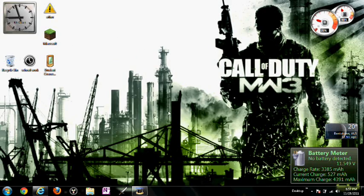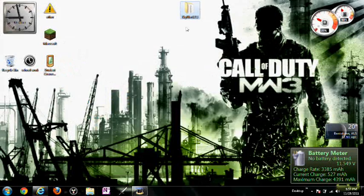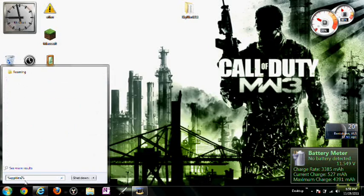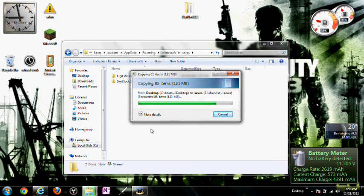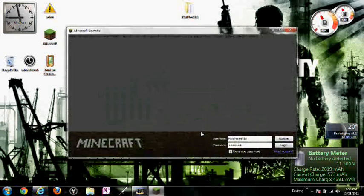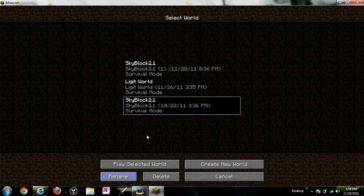All you have to do is download it in the description and then extract the files so that it looks like this. Copy this and go to percent AppData percent, then go to .minecraft and your saves. You'll notice I already have one here. All you have to do is paste it in there — since I'm making another one, they can't be the same file name, so I just put a little one in. Then exit, go into your Minecraft, log in, and there you go — the new one.